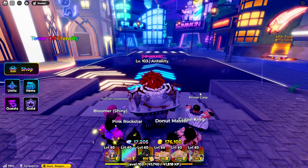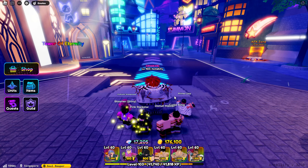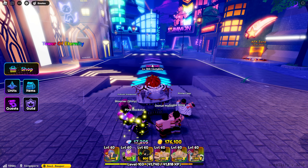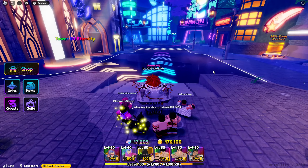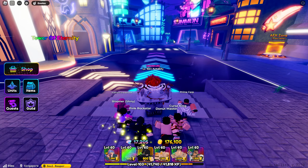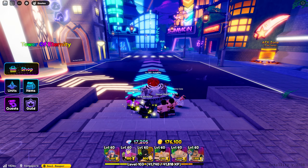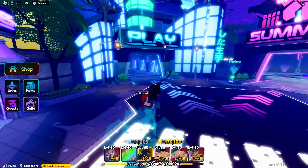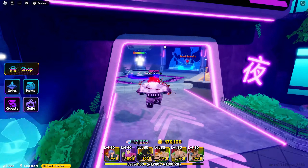I guess the reason why they changed the visual of the units is because, similar to Anime Adventures, they got copyright issues from a game licensed by Crunchyroll. So, to keep the game going longer, for now what I'm going to do is finish all the new story maps — the two new story maps — and then we'll try to summon the units.